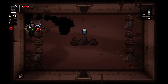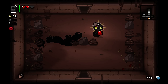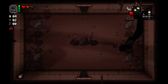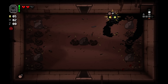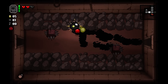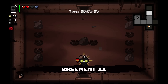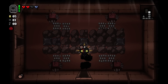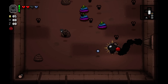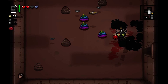So that pill is going to be Balls of Steel, I know it. I need it, so I know it. I was hoping it wasn't bombs or keys specifically, because I now have no keys. But I can go get that bomb, or that tinted rock with a bomb. Three rainbow poops — that's amazing. Rainbow poops give you full health, full red hearts.